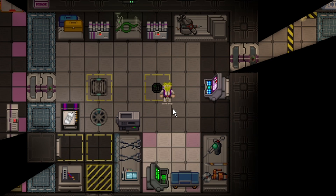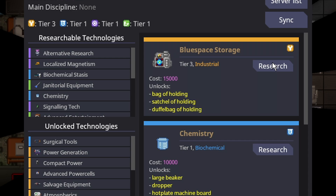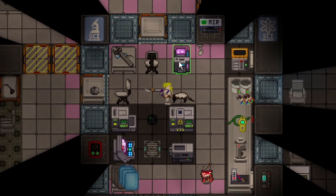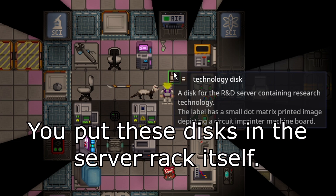The final thing I will cover is how tier three researches work. A tier three research is otherwise known as a main discipline. Once you get through 75% of tier one and 75% of tier two, you'll unlock tier three. If I unlock tier three industrial — which is blue space storage — my main discipline is now industrial, meaning I can no longer get the tier threes of the other branches; they will stay tier two. You can use the tech disk terminal to print out one random blueprint of any tech in the game — and yes, you can get duplicates. This is one of the only ways to get the other tier three techs, essentially by gambling.